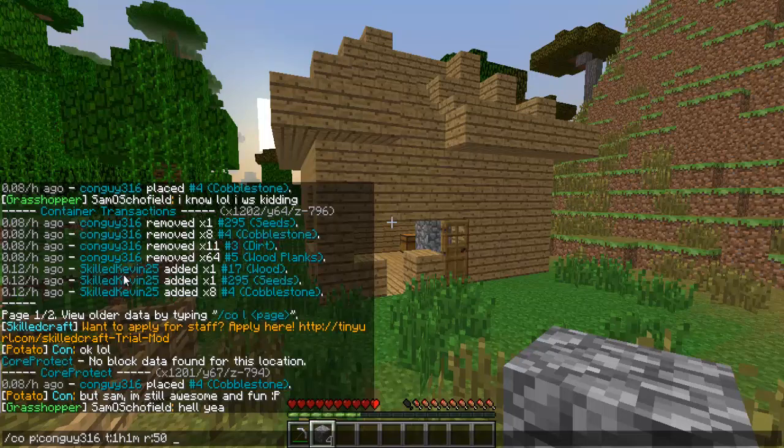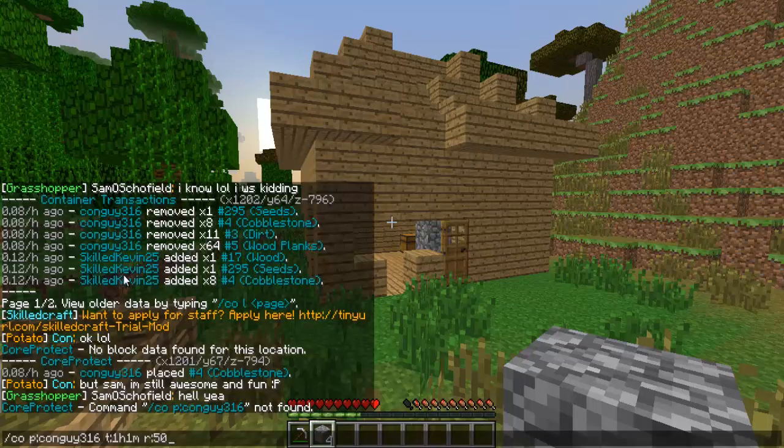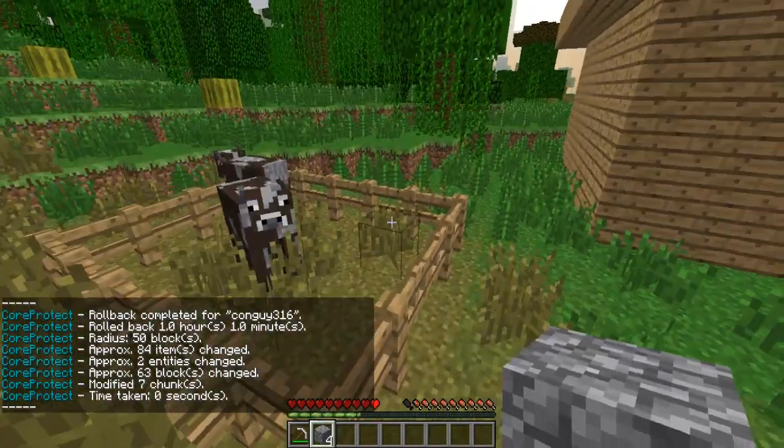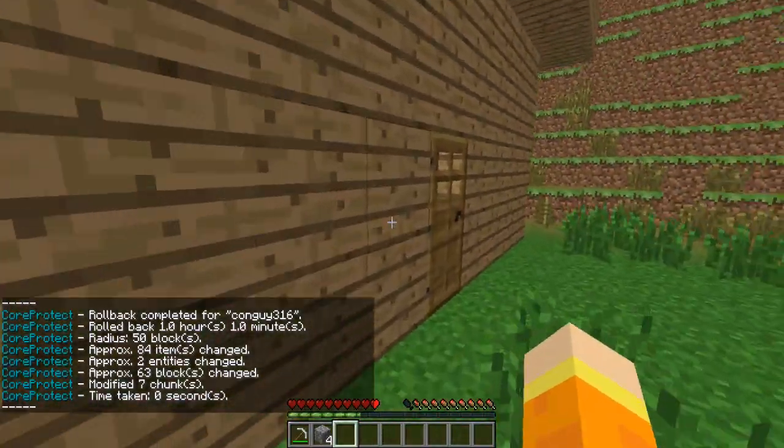This rolls back everything: items taken from my chest, the chest being broken, blocks broken, doors opened, the gate opened, and my animals being killed. So let's roll this back — `/co rollback` con guy 316. And as you can see, everything including the animals was rolled back. Let's go take a look in the chest real quick.